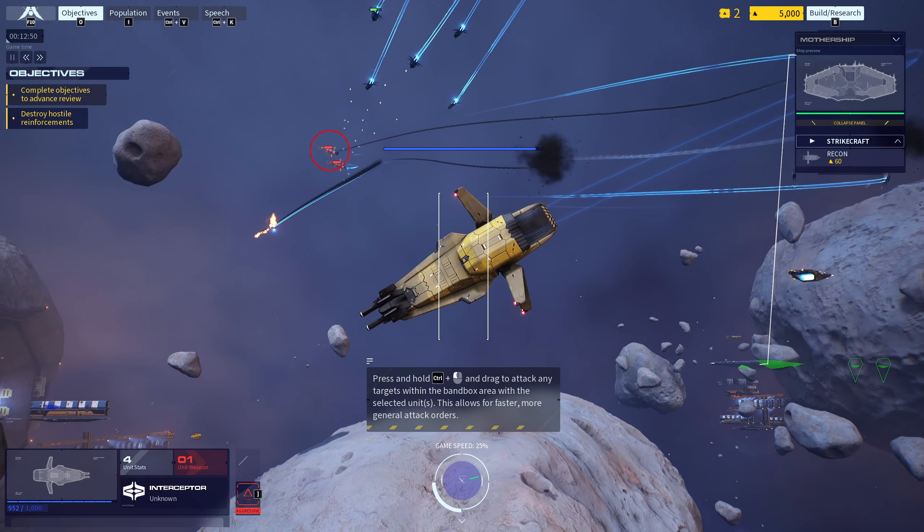Interceptor production complete. Bolstering unit numbers is only one way to reinforce the fleet — new abilities for units can also be researched, which will give units extra utility or an edge in battle. Begin researching the ability upgrade for interceptors.